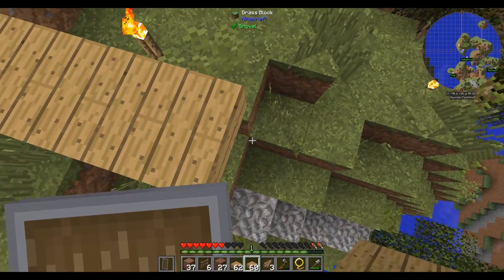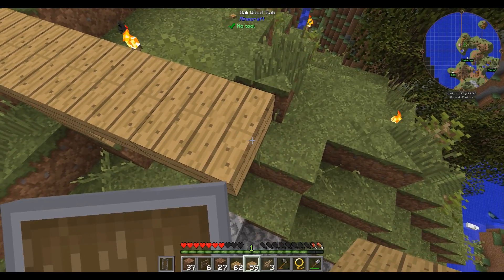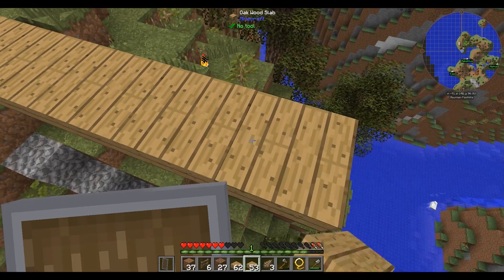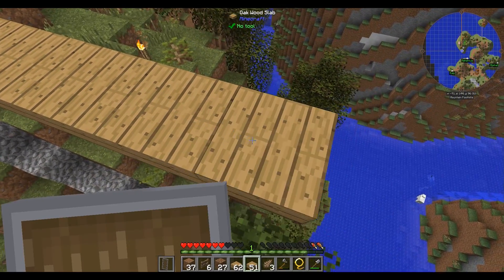Mountain foothills. Okay, these one-plank-wide bridges — I'm going to make them into real nice bridges once we have more resources.